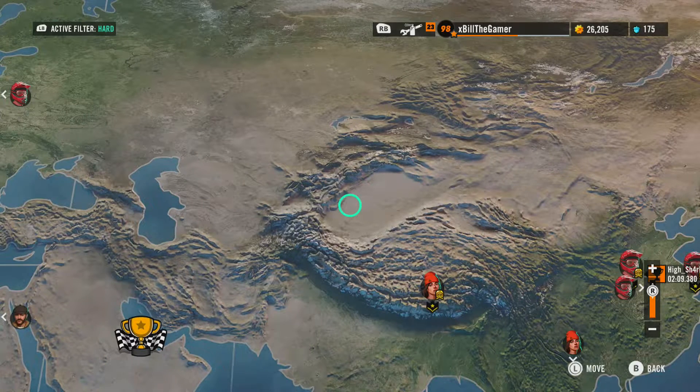Welcome back to Trials Rising. As you would have seen just a moment ago, we have unlocked Ninja. I was wondering how to do this because I completed all of the stadium finals, I did all the extreme tracks with a gold medal, which is what the Ubisoft website tells you to do, and the ninja tracks weren't unlocking.